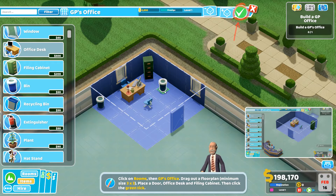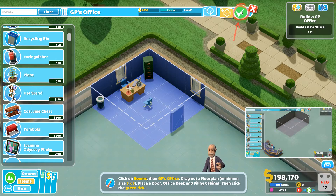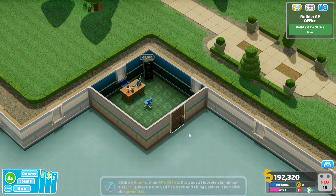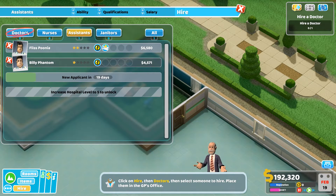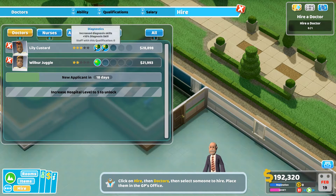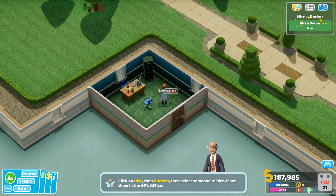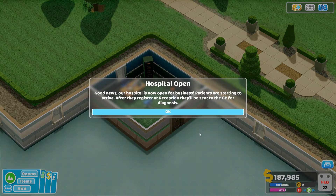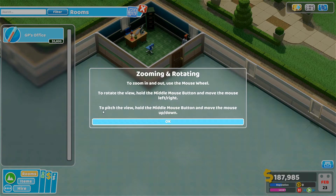I could give them a plant but plants need maintaining — that's a lot of hassle. Let's hire a doctor. Diagnostics — that's a good one. Lily Custard and Wilbur Juggle — I do love their names. There we go, got ourselves a little GP's office up and running. At the moment there are no other rooms available to build.